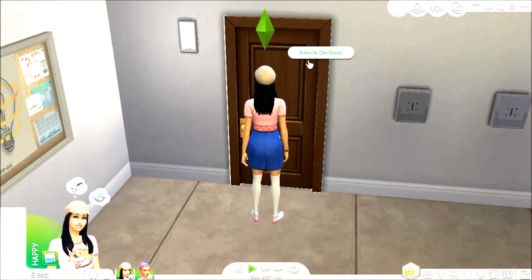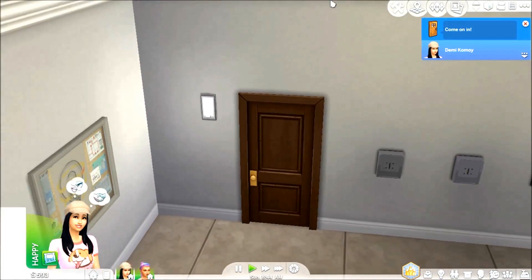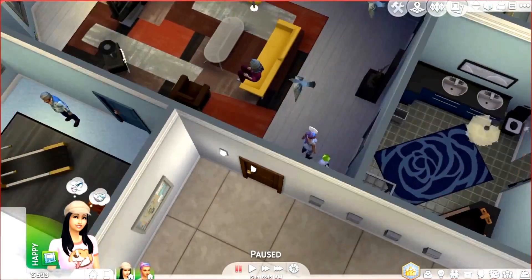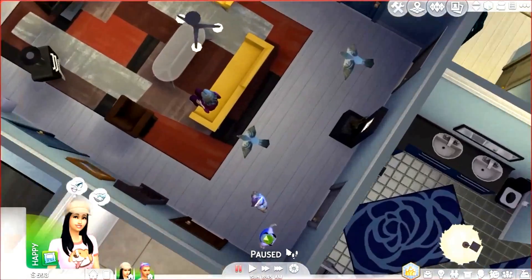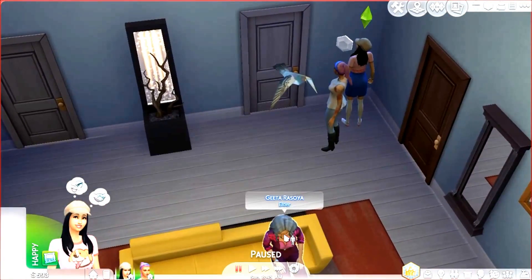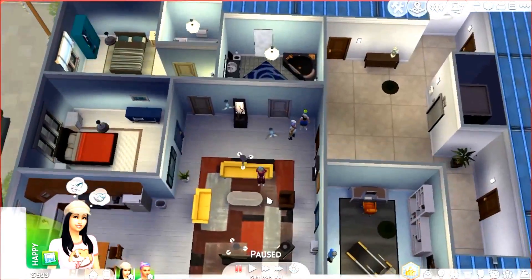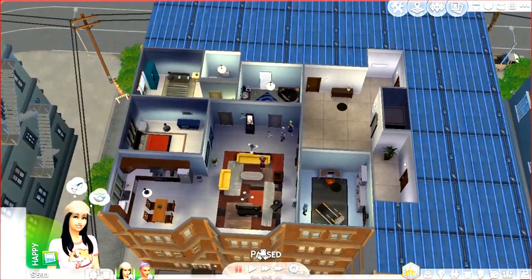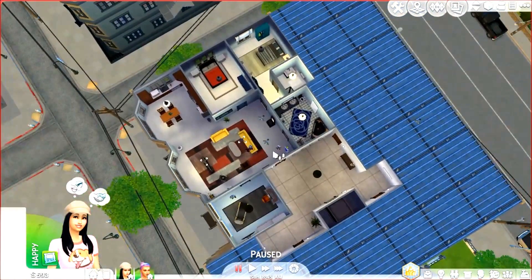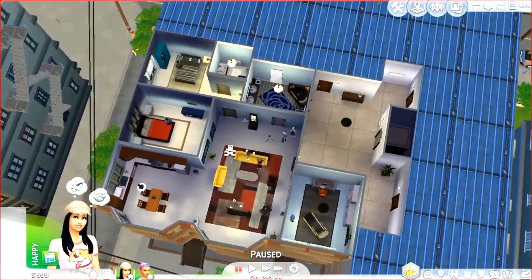Why don't we knock on the door? This is not the neighbor we were looking for — this is Gita Razoya. Well, this is actually a huge apartment. Is she the only Sim that lives here? That would be crazy.